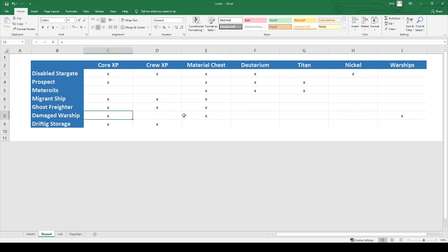Damaged warships give core XP, material chest, and warships. Drifting storage gives core XP or crew XP. As I said, I can't guarantee this list is complete — this is just what I saw during my last few collections. If you have additional information or know a complete list, maybe even with percentages, let me know and I would love to update this.